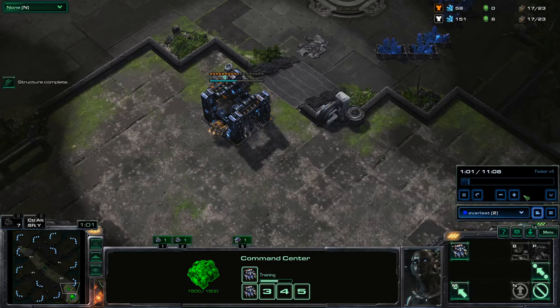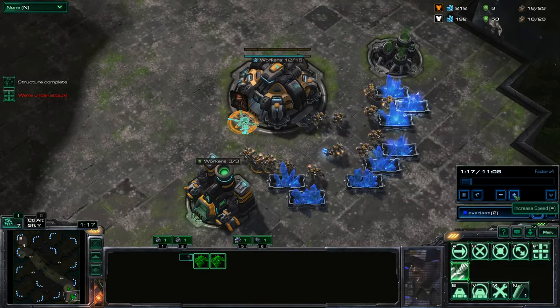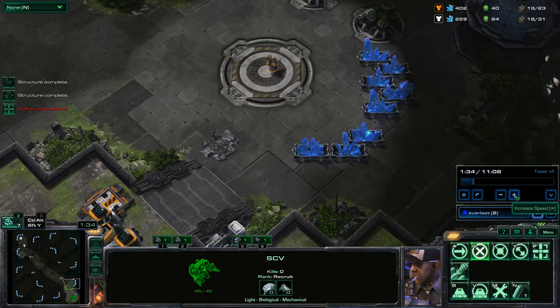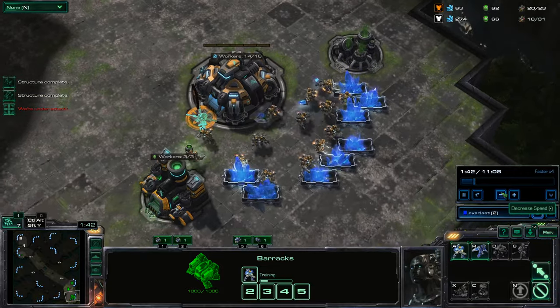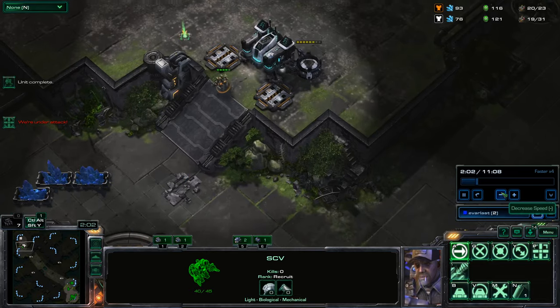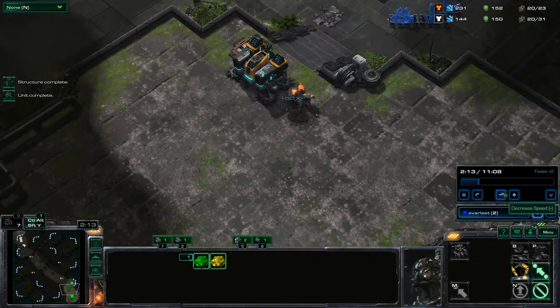Ten minutes is about where the game really starts to go. Five minutes is first conflict; ten minutes is like the mid-game — the real conflict is starting on a scaled-up level. And as you hit 15 to 20 minutes, it just gets insane. You're trying to checkmate your opponent, basically, however you can.